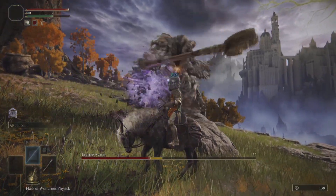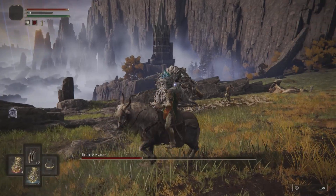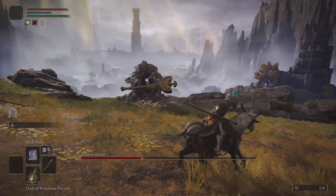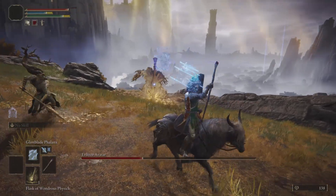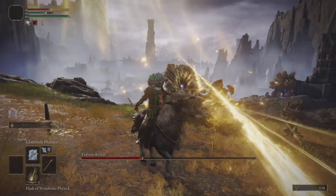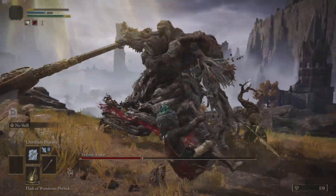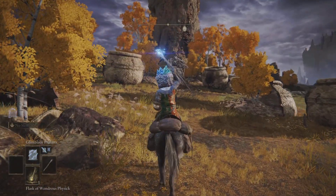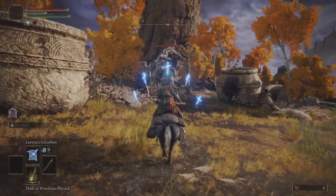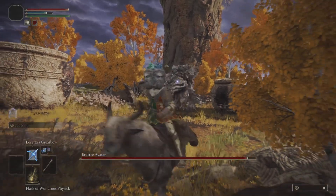For this boss fight you need to stay away and attack at range. You also get occasional enemies coming in, so you have to keep your focus. One of the weirdest ways I died was getting knocked off Torrent — that was a surprise.